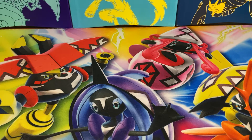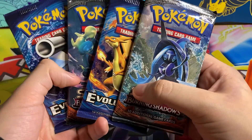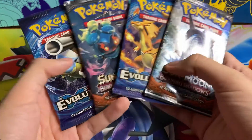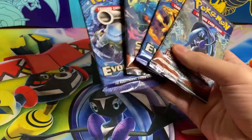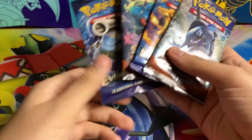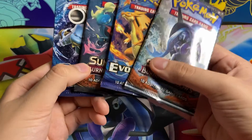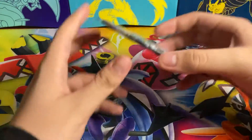What's up YouTube? YoungBigMac here. I got some extra packs just laying around, so I thought I'd open them for a quick YouTube video. We got two Burning Shadows and two Evolutions — I opened two tins and got the packs out. I was going to sell them, but what if the Charizard's in here? So we're gonna open them up right now. Let's see what we got.